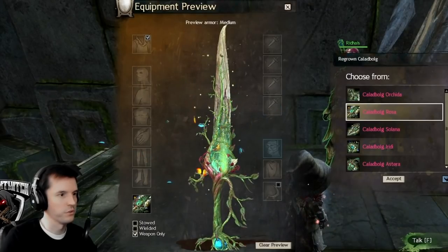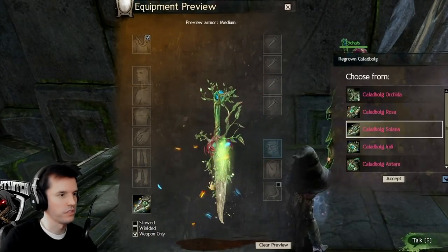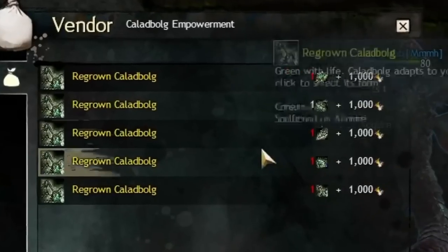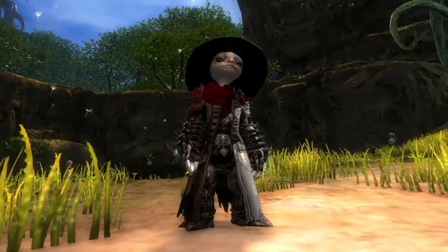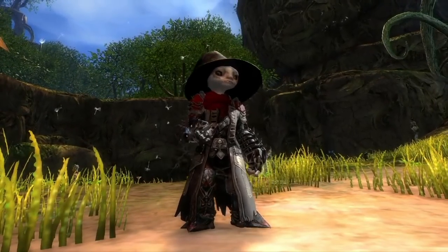At the end of this questline, you can choose an ascended sword, greatsword, scepter, shield, or dagger, and can change your choice at any time for 1,000 unbound magic. You can even change your choice and change back to reset the stats on it should you need to.